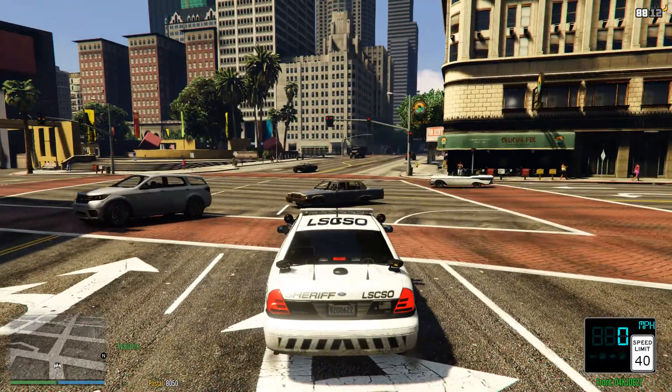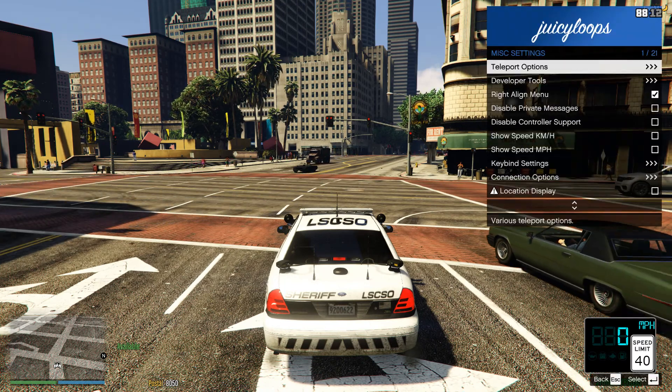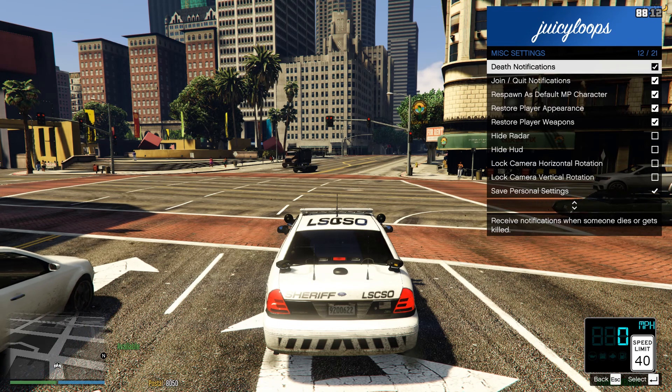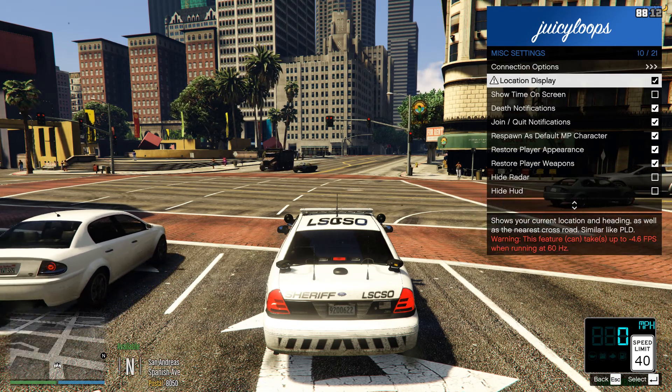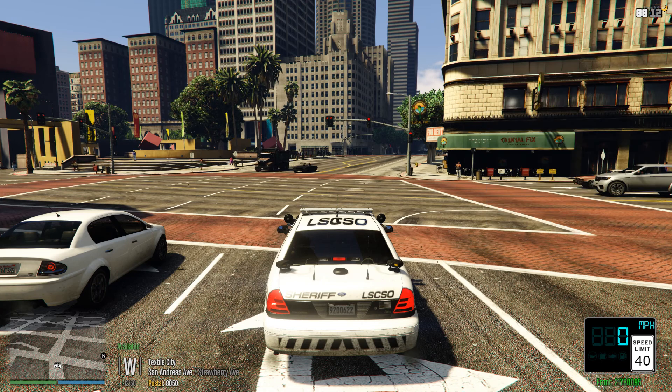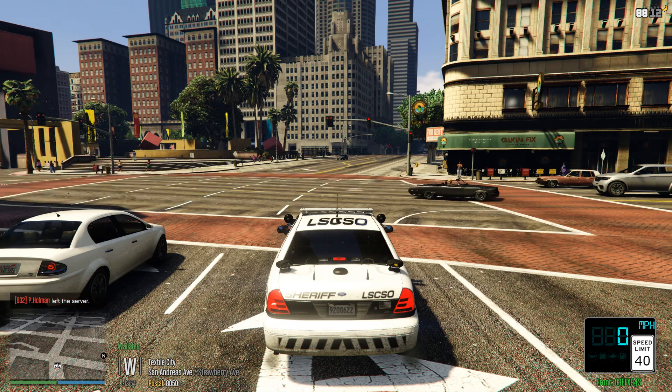We're going to start on patrol here. One more thing I forgot to show you guys — I always go into miscellaneous settings. I go into location display and I put show time on screen. That way when I write up an arrest report, it's already down there for me. I can just refer right next to the map and it'll show me what I need to write in order to say where I pulled someone over, which way I was headed, and what time it is.